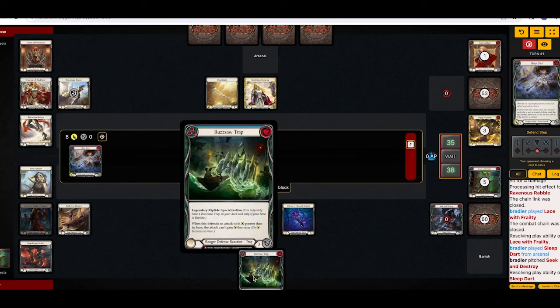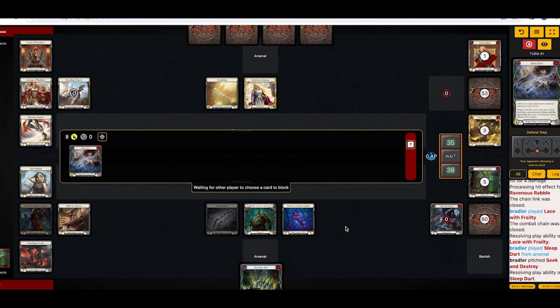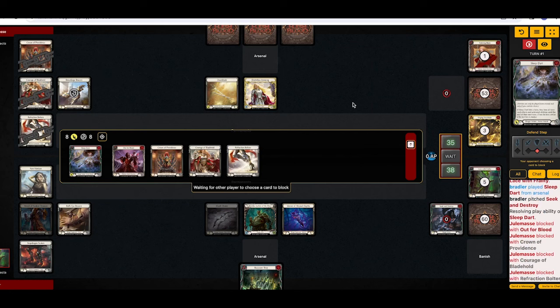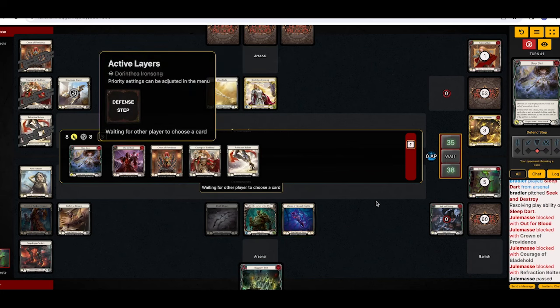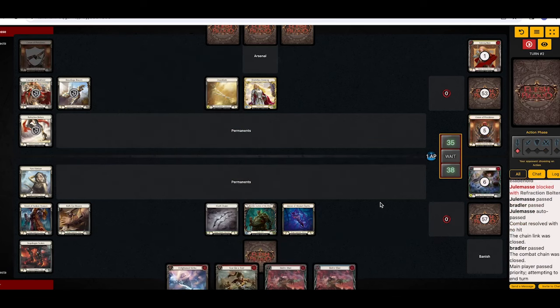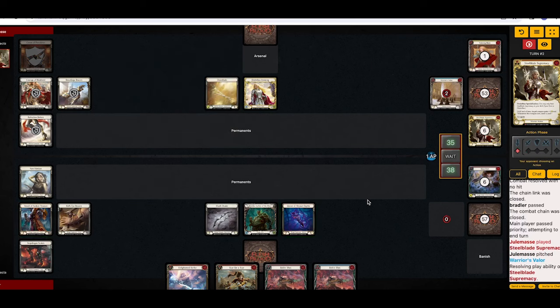Anyways, perhaps I should have pitched this and saved it for second cycle. I don't know. I also don't mind getting a healthy lead early on against Dorinthia, because once you do that you don't need to block and you don't need to work up a prize. They might get some nice turns with Warriors of Valor and stuff, but half their deck is reprise. This is going to mess them up so bad — they just lost all their armor. And they're going to get messed up by the Buzzsaw Trap. This is what we play Riptide for.